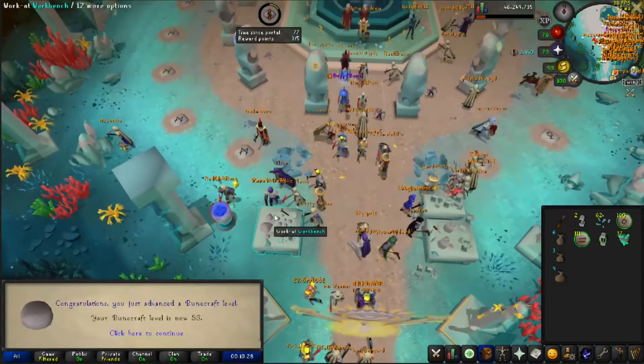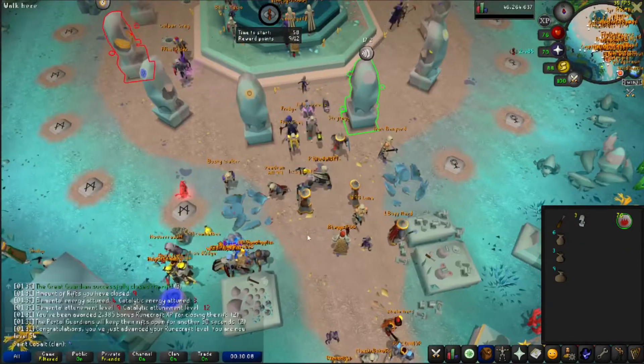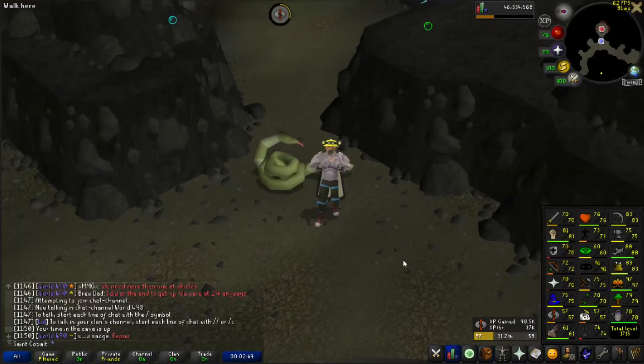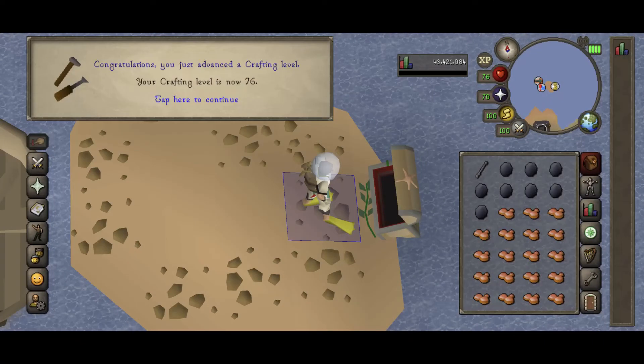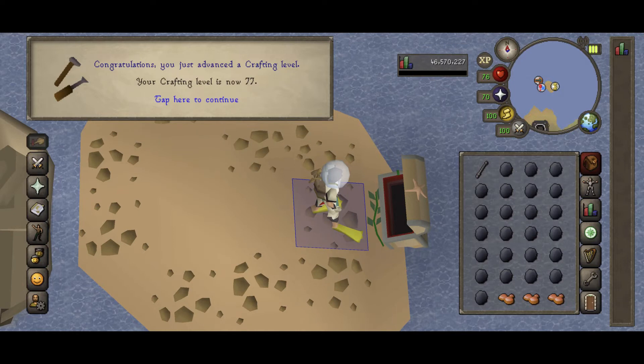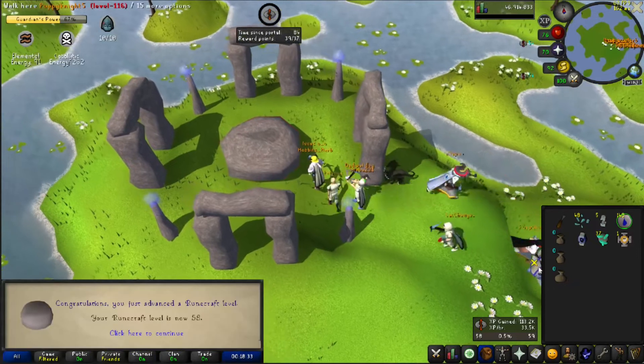There's 53 runecrafting, 54, 55, 56. One last Tears of Guthix going into runecrafting for 57. Another day, another mobile grind — this one back with crafting, and there's 76, 77. And the last of the molten glass makes 78. 58 runecrafting.